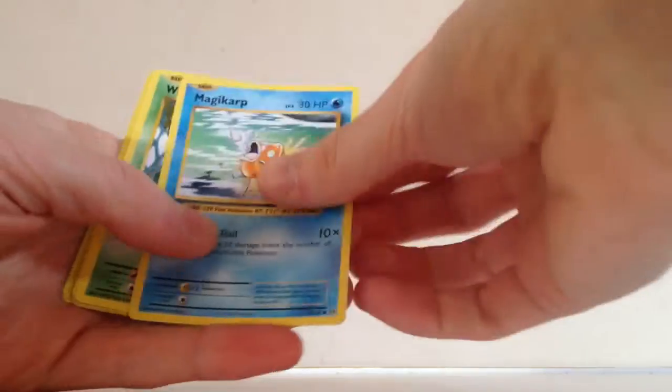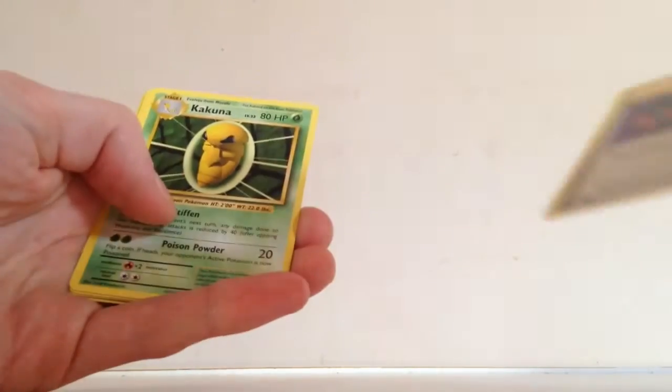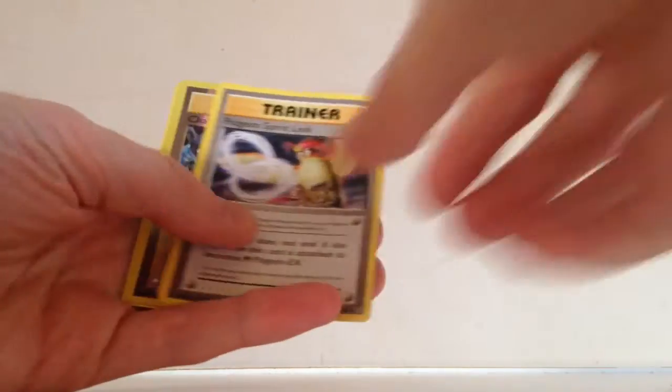We have Evolutions now — hopefully the video doesn't cut off, I'm really praying it doesn't. We have Nidoran, Vulpix, Dark Energy, Magikarp, Weedle, Energy Retrieval, Kakuna, Pidgeot Spirit Link, Charizard Spirit Link reverse, and a Beedrill. Nothing out of that Evolutions pack. Let me give you a code here — hopefully I can revive this video and edit it okay without it looking too weird.